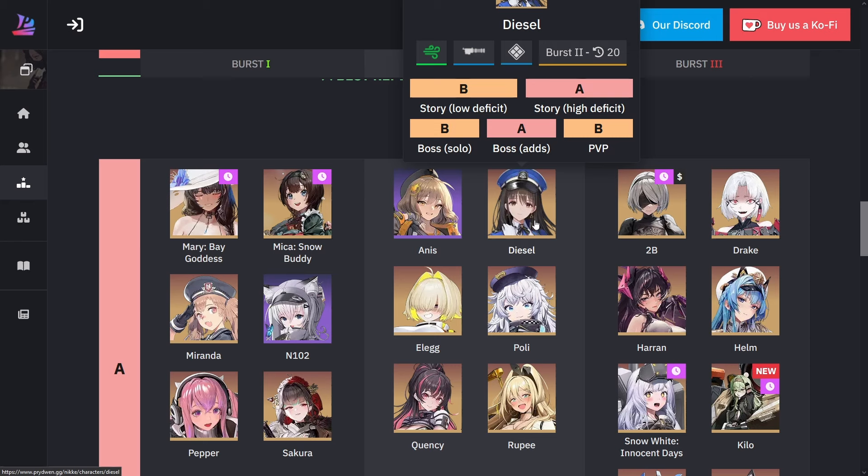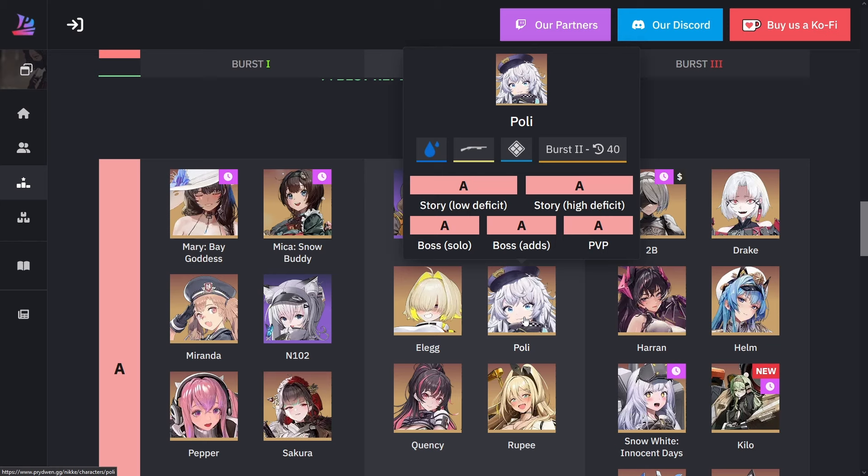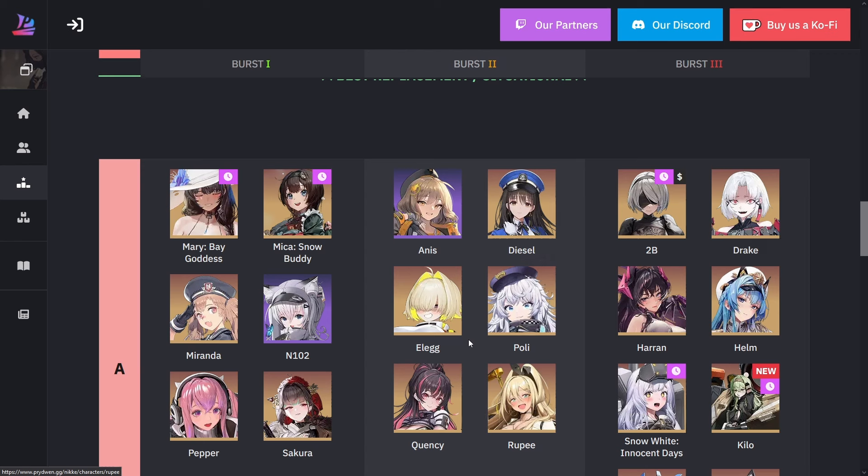For Polly, she's really good — every five or six attacks she provides attack up to the team, and her burst provides attack up plus a little shielding. The downside is she's a 40-second burst, so you need another 40-second or 20-second burst unit to complement her. But she's a really good unit.